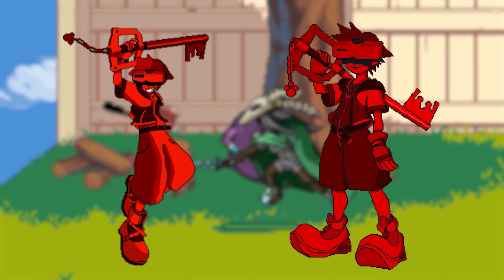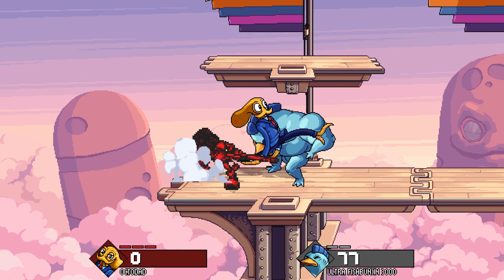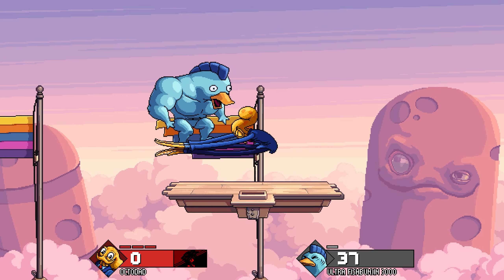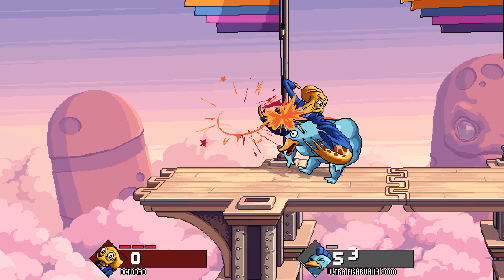In 2022, Obelisk revealed his renders of Virtual Boy Sora, and now VBS has made it into Fraymakers as an assist. Virtual Boy Sora uses Stun Impact, which paralyzes the opponent for a second before sending them upwards, which can be very useful for starting or continuing combos.